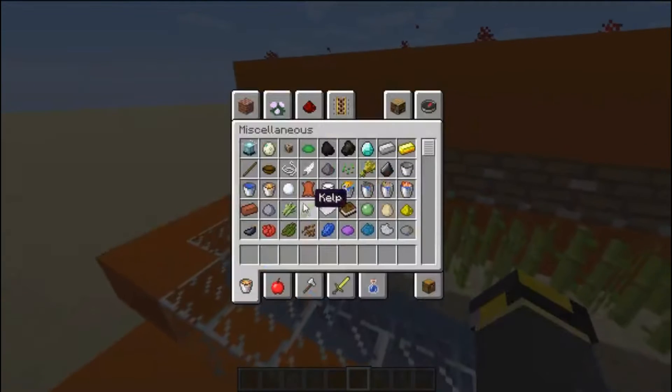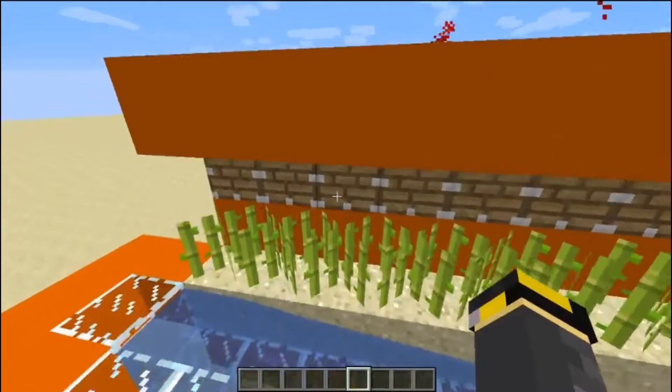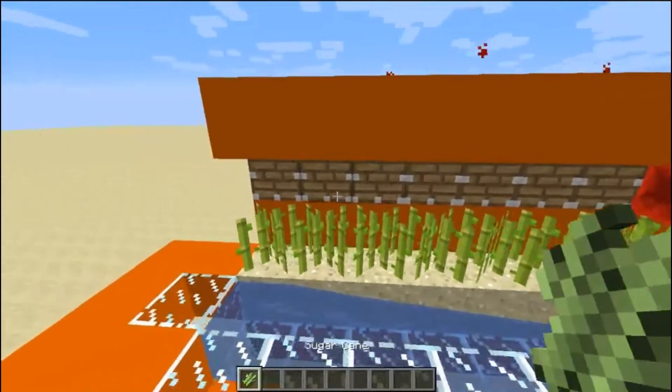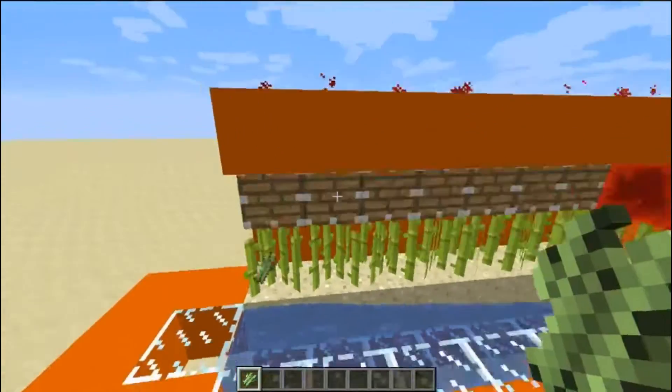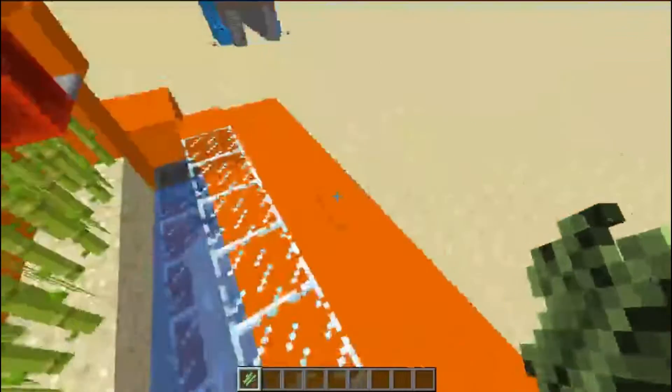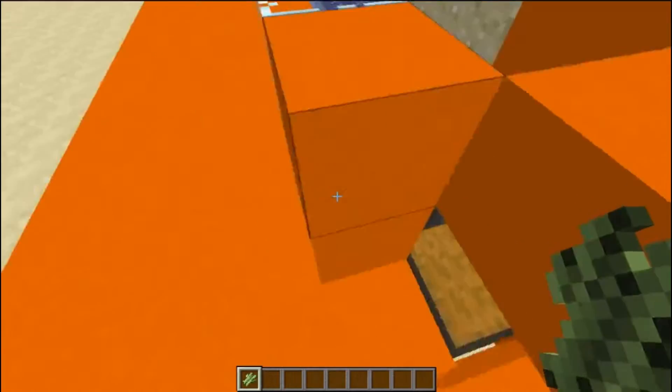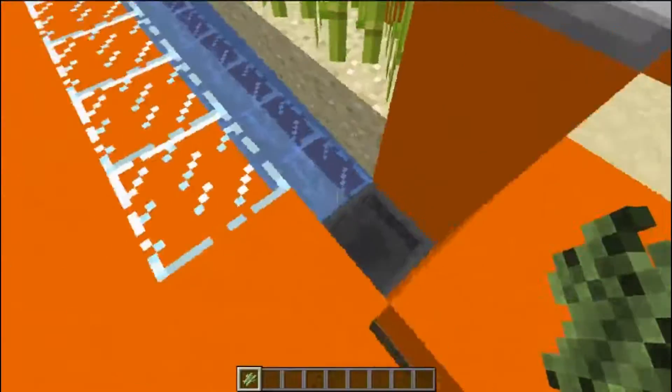So basically, if we get some sugarcane, as soon as you put sugarcane there, it will harvest it and it will go into the hopper over there, and eventually end up in the chest. But it's obviously just in the hopper there for now.